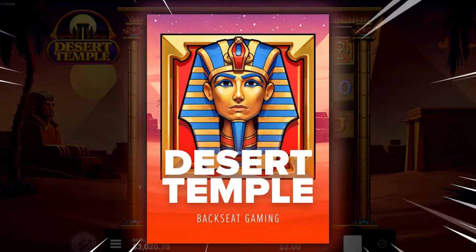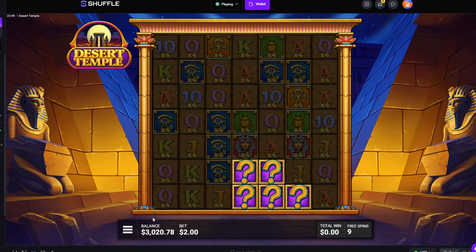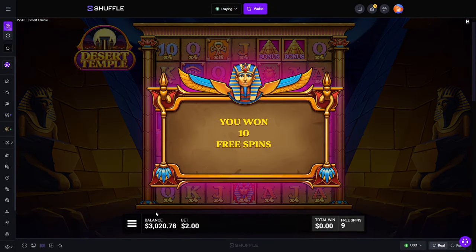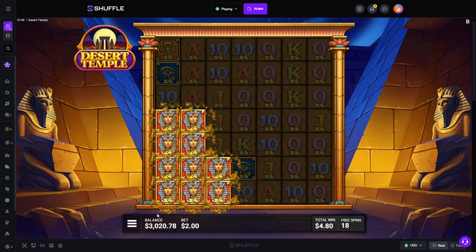Alright, what's up guys? We are on Desert Temple. You guys already know — if you watched my other Desert Temple videos before — I love this slot. I really do enjoy this slot. We have 4k in the balance. That is a re-trig. That is actually massive. On a $2 bet, this could pay some really, really big money.